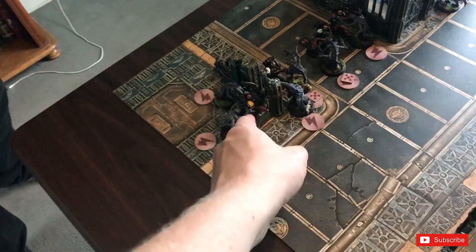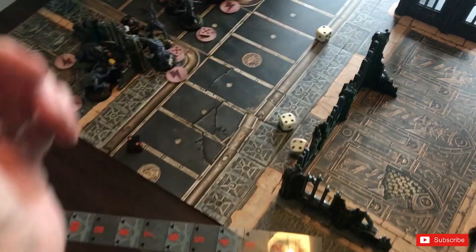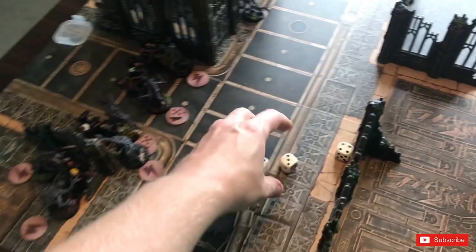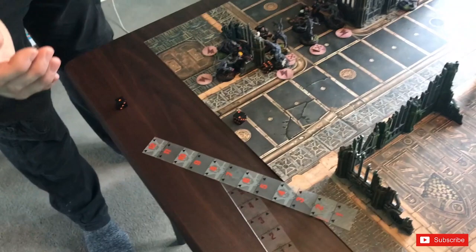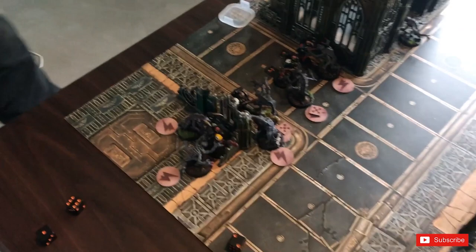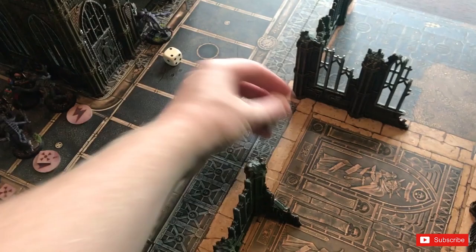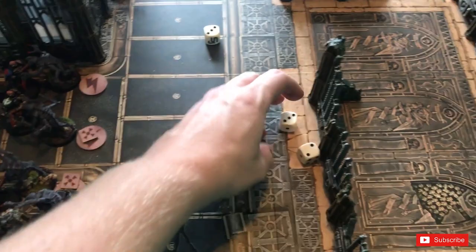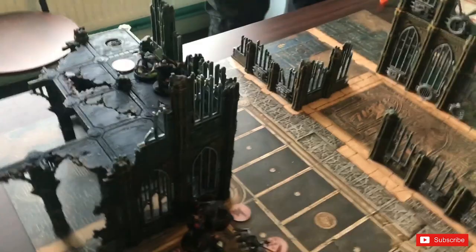Continuing the sweep — two hits and two wounds on the Imperial Fist, who suffers one wound. I attack with him before putting a counter on — three hits, one wound, he's got a four-plus save and makes it. Then the scout attacks — two hits, one wound against that Marine, and another wound goes through. So all the Primaris Marines have been wounded by this charge, but they are not dead.